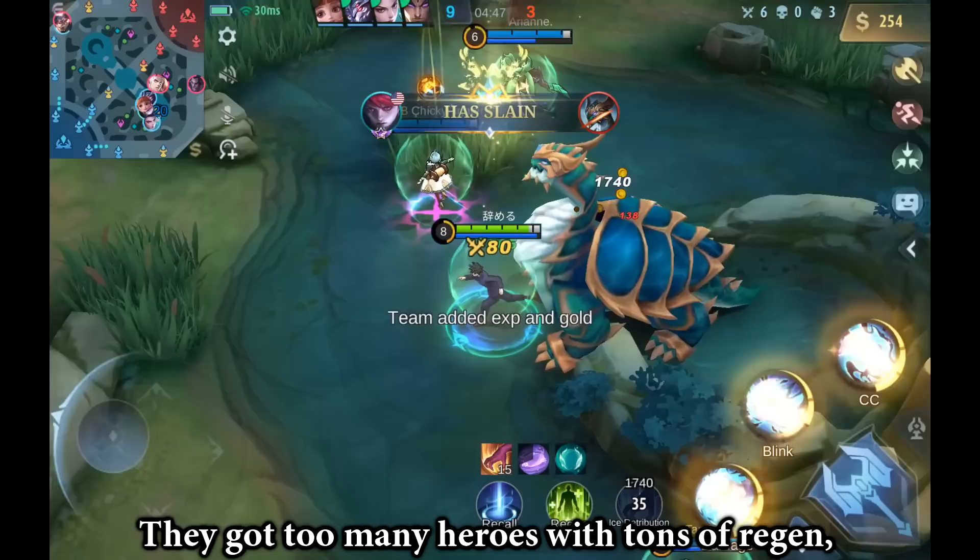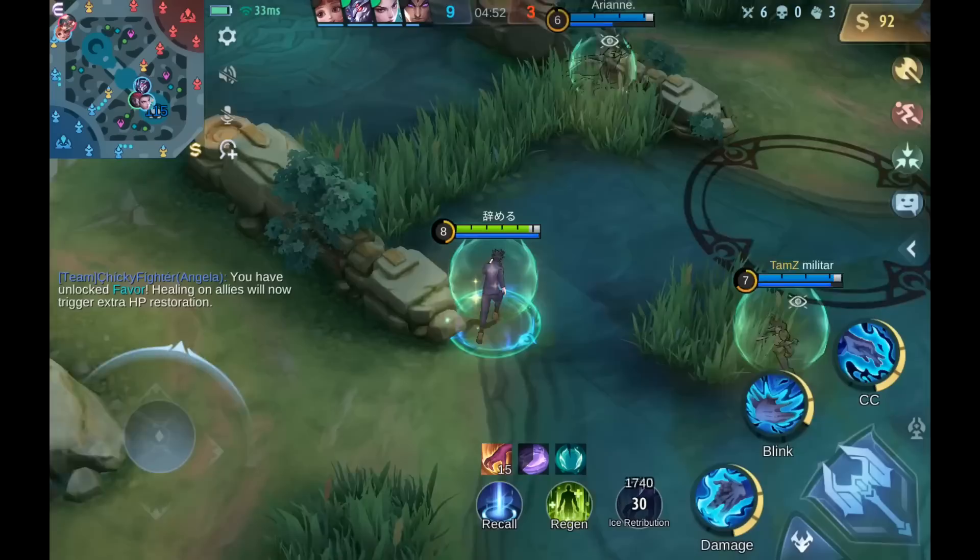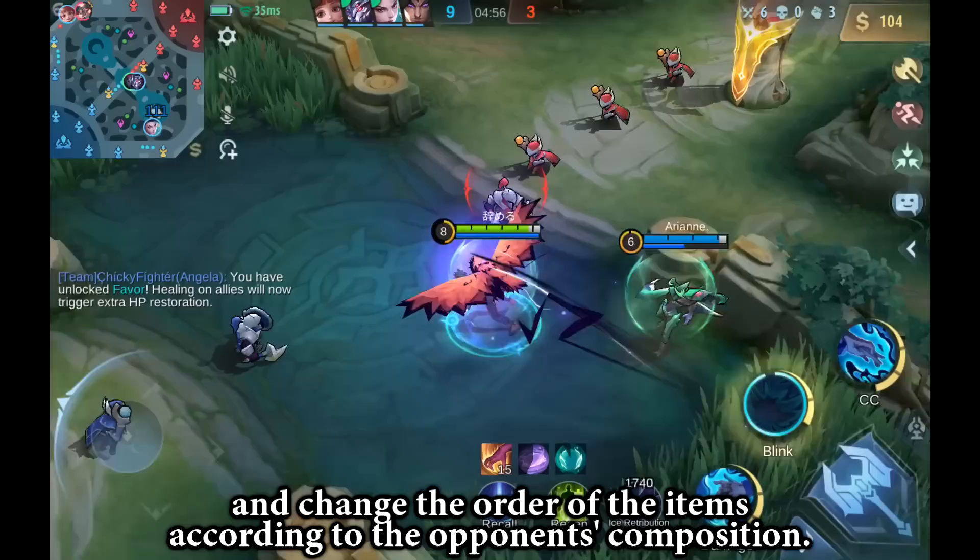They got too many heroes with tons of regen — I need to get the anti-regen item as quickly as possible. It's really important to adapt your build and change the order of the items according to the opponent's composition.